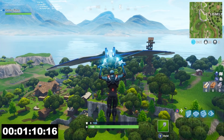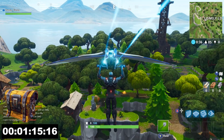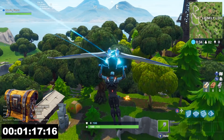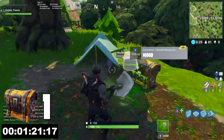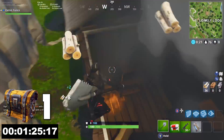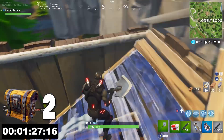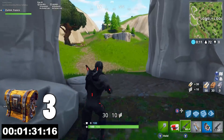Moving on we have challenge number 3: Search Chests in Lonely Lodge. You need 7 total this time around, just like any other chest challenge. This is the most efficient route I could find for you guys to get this done as quick as possible — hopefully 2-3 games tops, no more than that. I actually found 7 chests in one single run, but I was lucky enough to not encounter anyone. Check this out, this route is great, it will help you get it done quick.